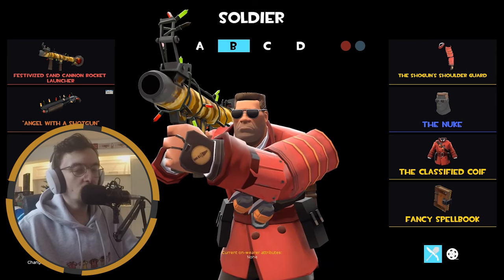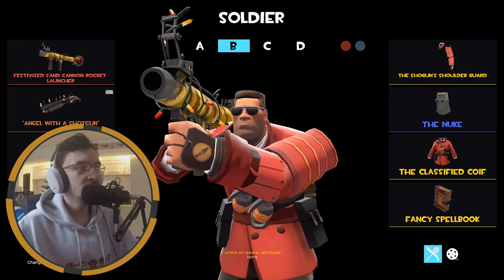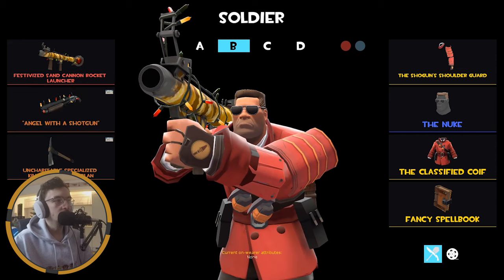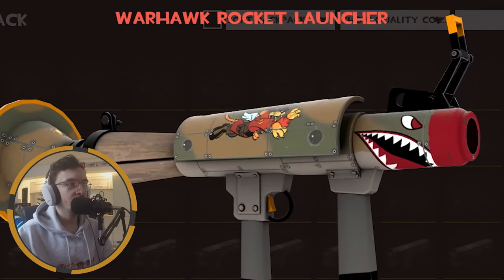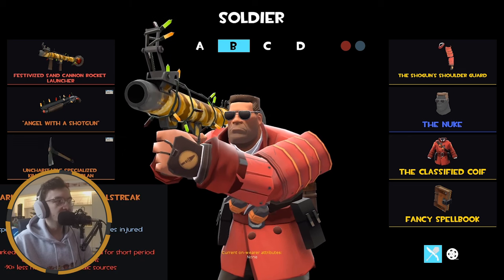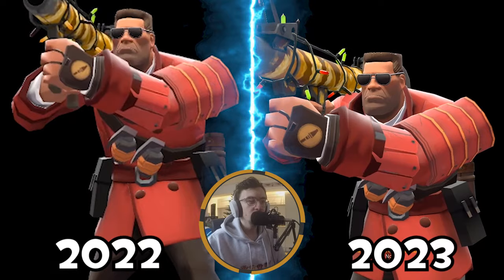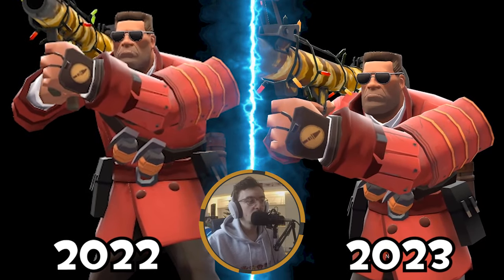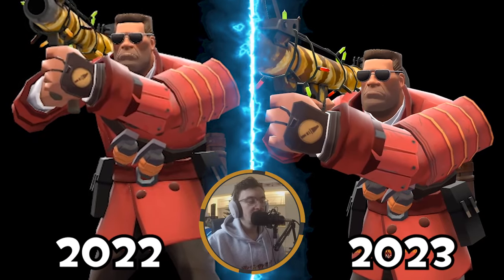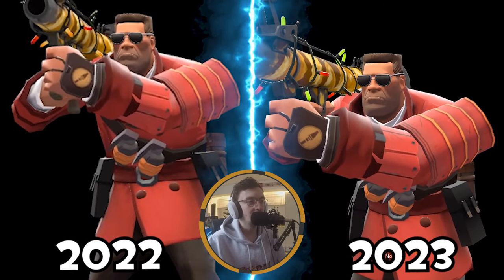I don't really deviate much from that loadout. My former most used soldier loadout I've kept pretty much as it was - we've got the Festive Sand Cannon Rocket Launcher, still one of the coolest rocket launcher skins in the game, definitely up there with the High Roller and the War Eagle. Then that same shotgun and the Escape Plan again. We're rocking the Shogun's Shoulder Guard, the Nuke, and the Classified Coif. Just a very solid soldier loadout - if I just want to play with a different looking rocket launcher, I will hop on this sometimes.